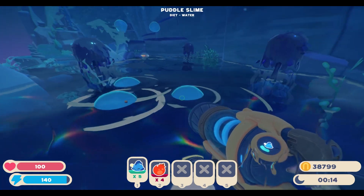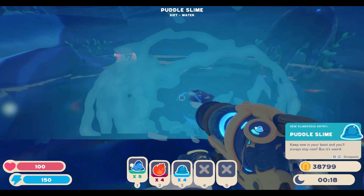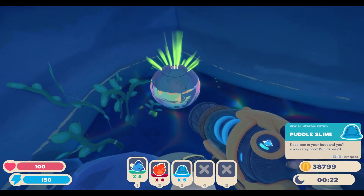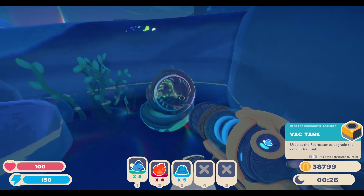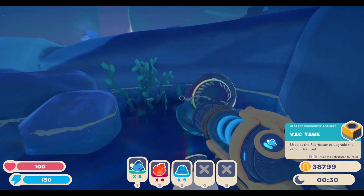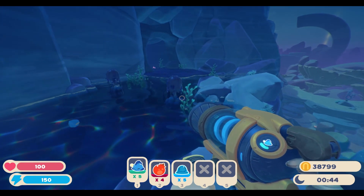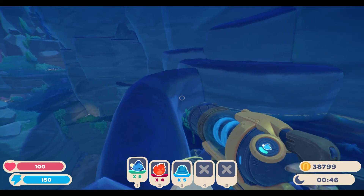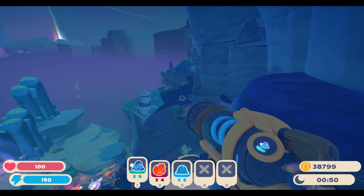We finally found some puddle slimes — I know we need these guys. Let's grab about five of them — and here's another treasure box. Vat tank: use that at the Fabricator to upgrade the VAT's extra tank. There we go. You can see there's also three nodes of resources here, so if we were actually interested in grabbing resources on this outing, we would definitely be in good luck.